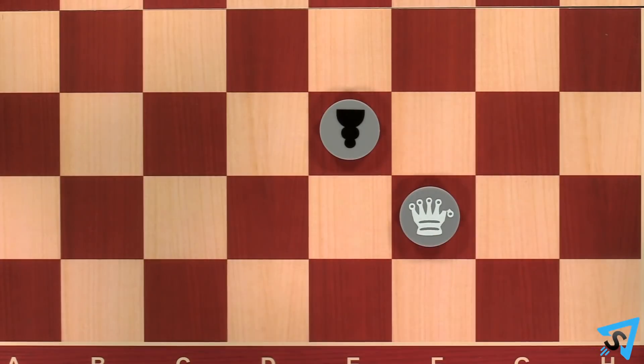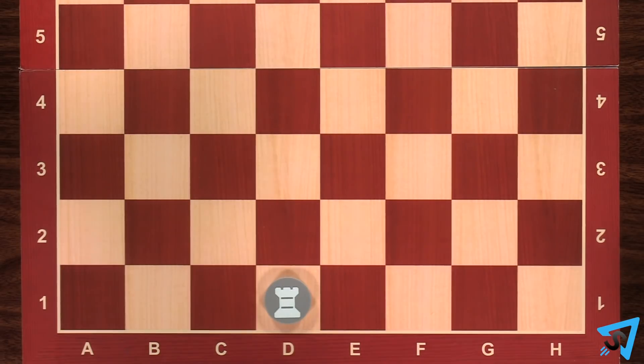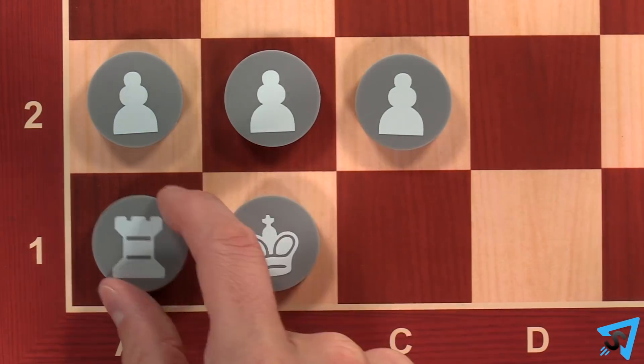The counselor moves exactly one space diagonally. The rook is technically called a chariot, but has the same movements as a rook. Castling is not allowed.